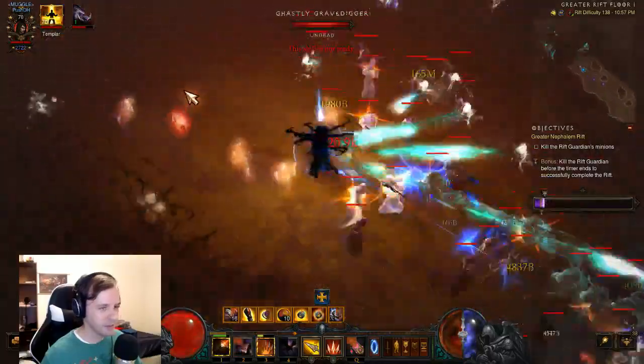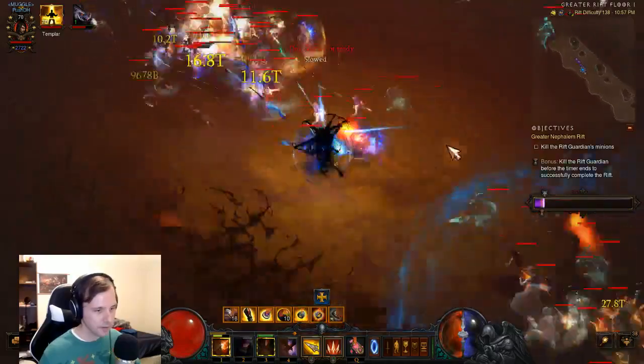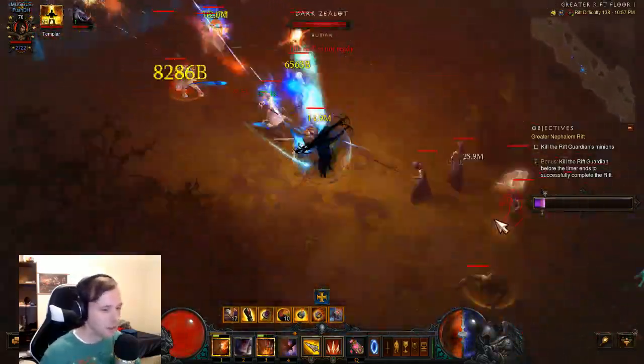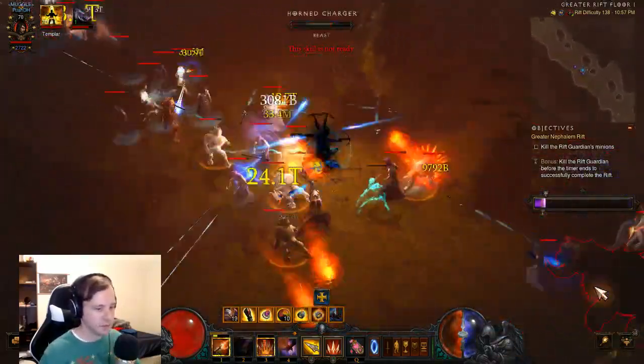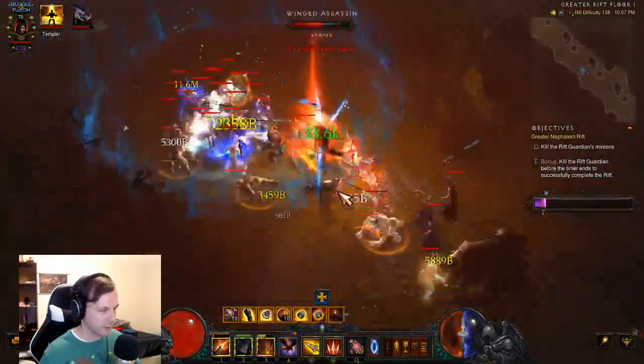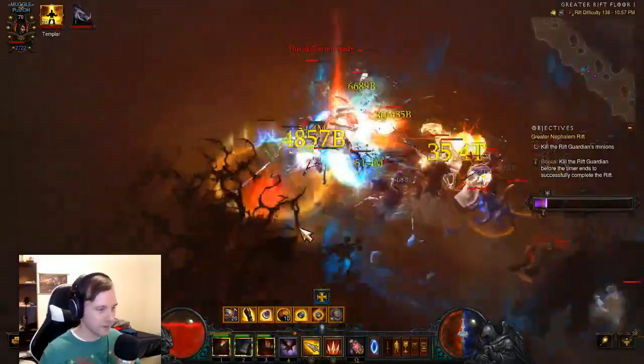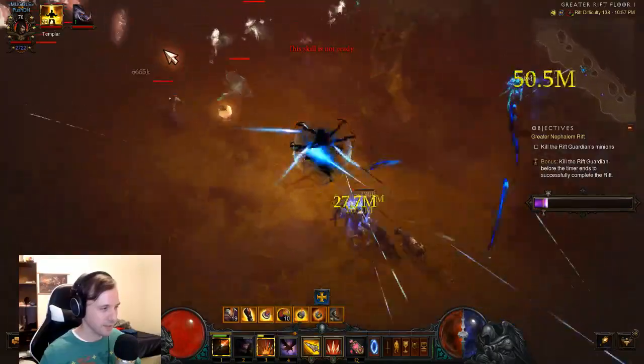I was kind of hoping to find it a little later so I could drag more packs onto it. I almost feel like it's worth ditching this yellow for that sake, because I could pop a bunch of trash real quick. He keeps teleporting off of wherever the mass of arrows is set up, which is ideal.